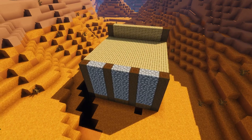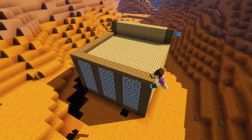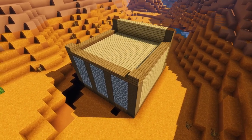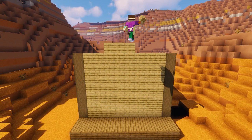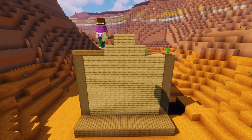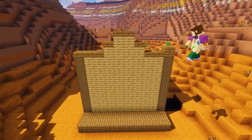Then we're going to grab some spruce slabs and create a border around the edge of the roof, popping an extra one on each of the back two corners for decoration. On the front wall we'll add four oak planks to the center and another two on top, then add a spruce slab trim over the top — creating a lovely area to put our jail sign on later.